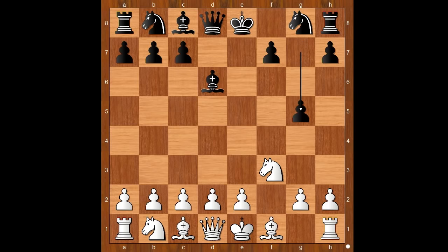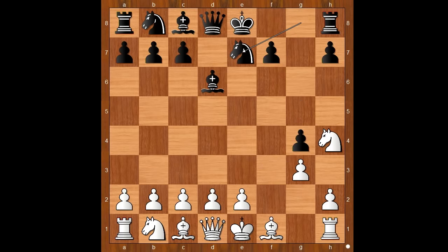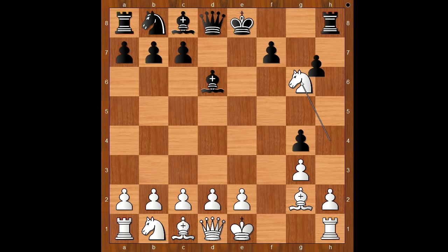White to move. d4. If h3 preventing g4, then white plays bishop to g3, g3 — checkmate. Another game went like this: white played g3, black played g4, knight to h4, knight to e7, bishop to g6, knight to g6, knight takes on g6, h takes on g6.